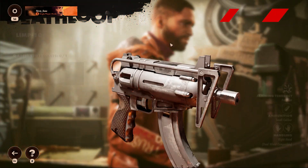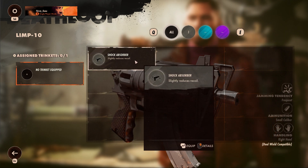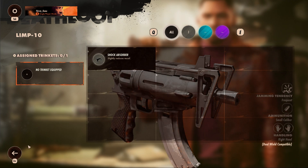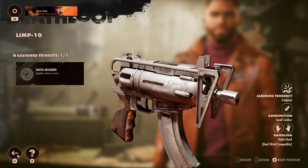Trinkets can be added to weapons to improve certain aspects, such as reload speeds and recoil. You can also equip character trinkets to give Colt and Juliana's abilities a boost, like the double jump you'll pick up at the start. Just remember to equip them before heading out.